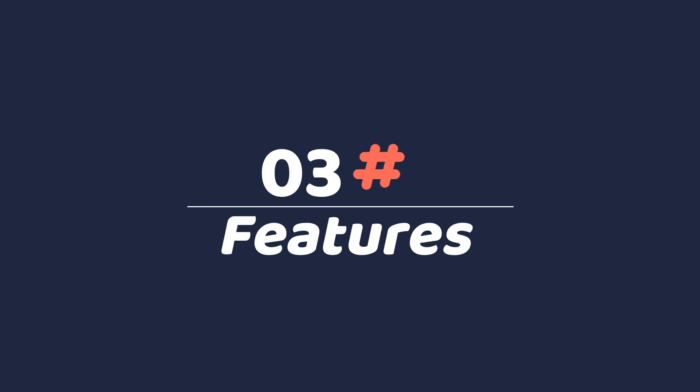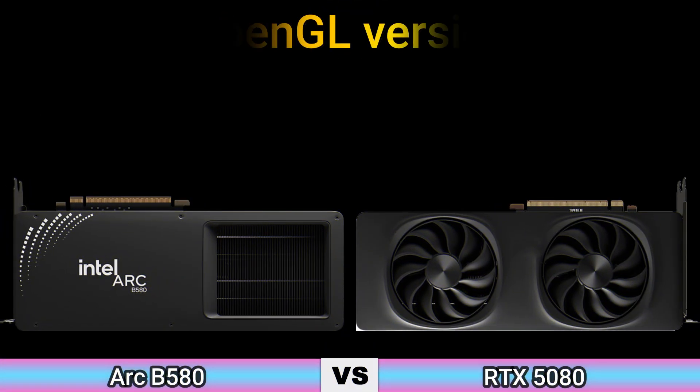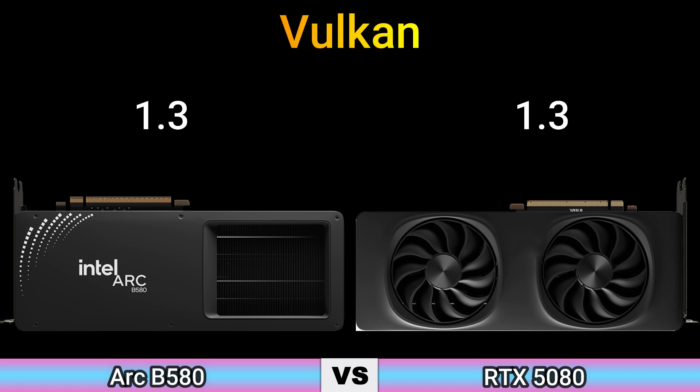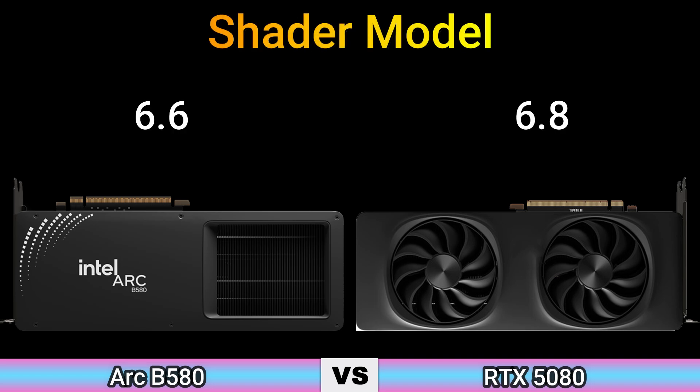Part 3: Features. DirectX version: 12 Ultimate (12.2). OpenGL version: 4.6. OpenCL version: 3.0. Shader model: 6.6 and 6.8.